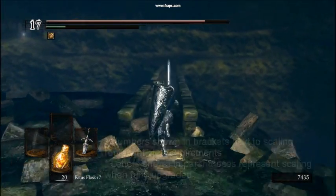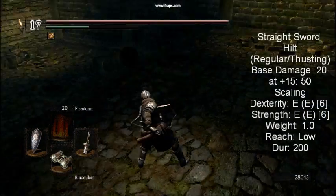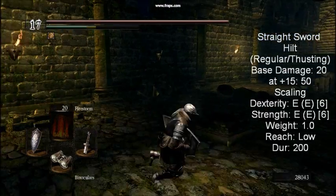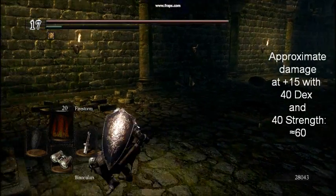Now let's get started. This is the starting weapon for every class and indisputably the worst weapon in the game. It's only possible to acquire one of these per playthrough. The weapon features a base damage of 20 with E scaling in both strength and dexterity, as well as featuring a reach on par with fist weapons.